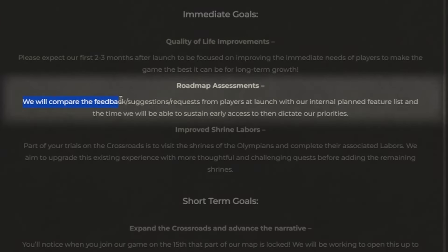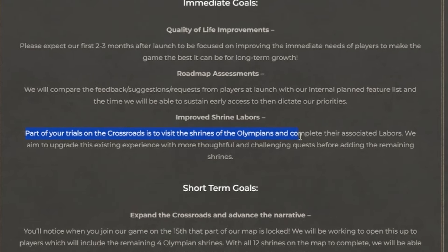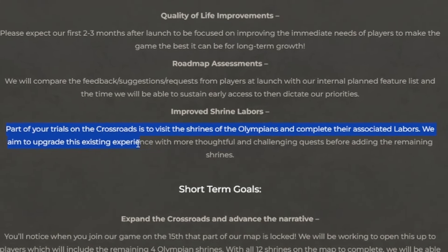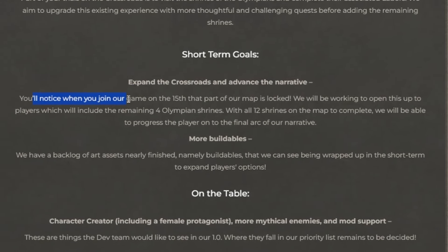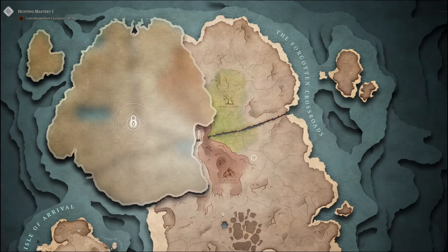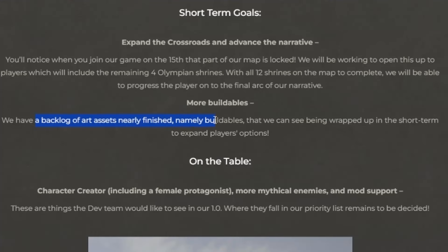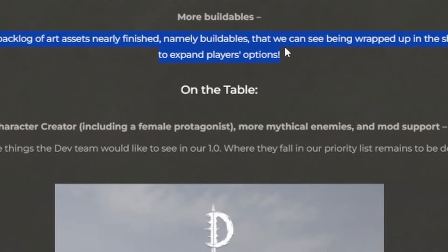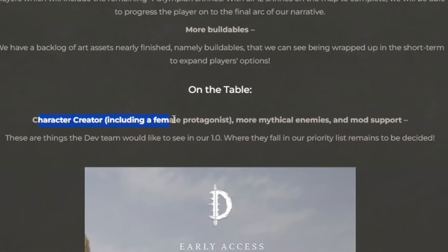Traiga will use player feedback combined with their internal planned feature list to dictate their priorities going forward. Second, with the game progression focused on the shrines' labors, expanding those quests to ensure a thoughtful and engaging challenge will be a focus. Beyond the immediate timeline, an expansion of the map is planned to introduce four new shrines and their associated labors in the area of the map currently locked, allowing players to complete the final arc of the narrative. Further, a backlog of content sits ready to expand buildable items available to players. And lastly, before 1.0, the dev team has a character creation system, more mythical creatures, and mod support on the table.